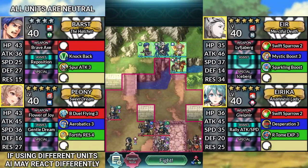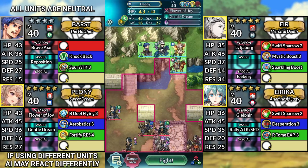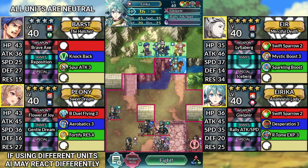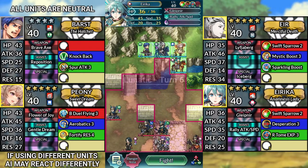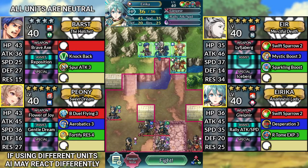Hello everyone and welcome to Hubert and Bernadetta Infernal. We have 4-star Barst, Ur, Peony, and Sacred Memories Erika. We'll be using Noah's Eye or Sacred Seals. You can replicate this strategy on Lunatic difficulty with the exception of turn 6, and I'll show you that difference a bit later. But for now, let's begin.